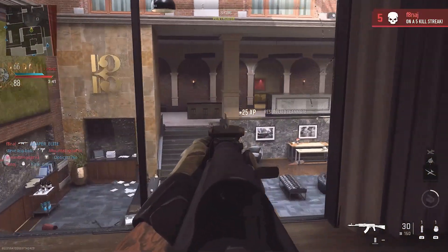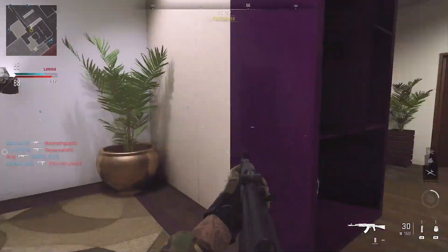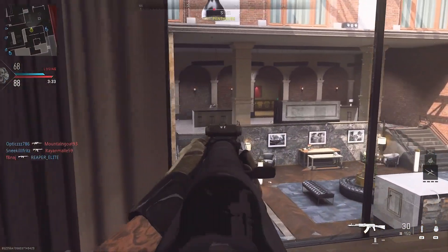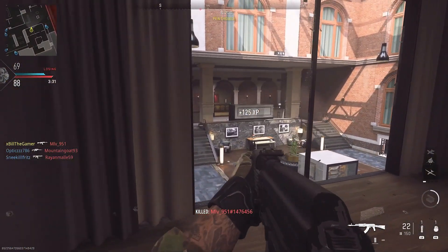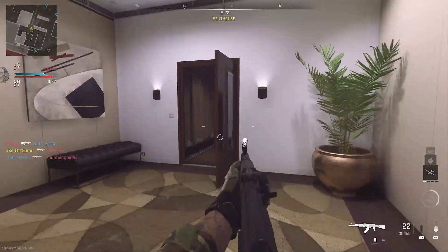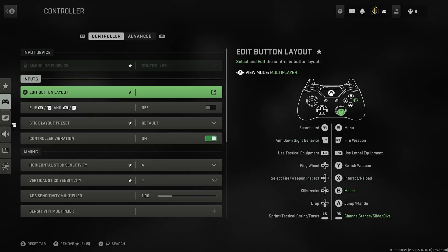Tip number eight: get the higher ground when possible. Enemy pings on the mini map also have arrows pointing up or down, indicating whether that enemy is above or below your position. Always try to keep enemies at your level or below you, because the higher ground always wins.